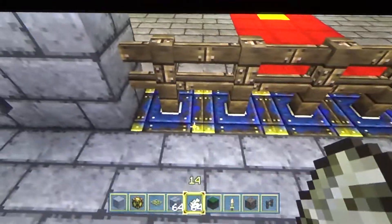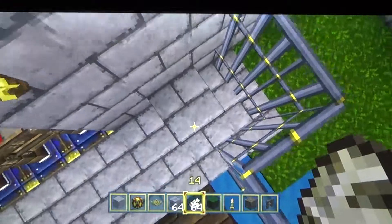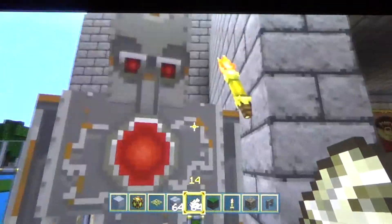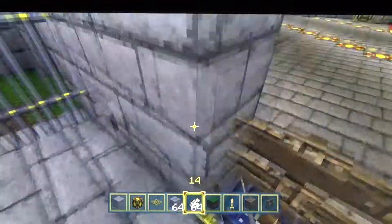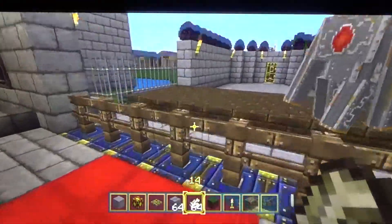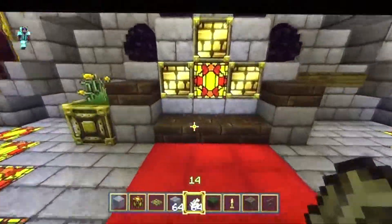You see there's some sticky pistons right there. And actually there's some redstone up under here. I'm going to show you guys this. Bob, get out of my way. Press the button — it goes down. You go over and go through. Me and Pixie Cupcake are owners of this world.